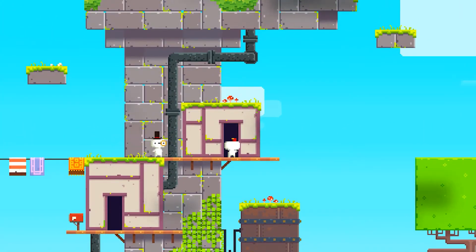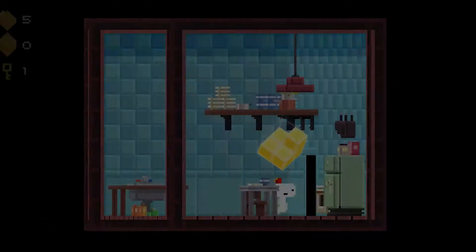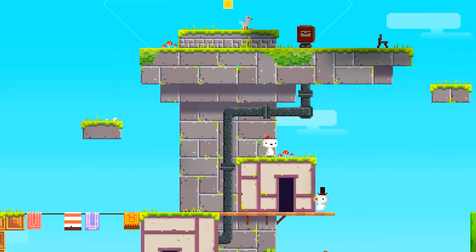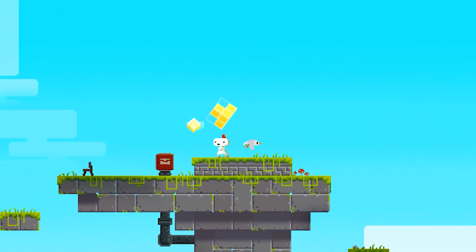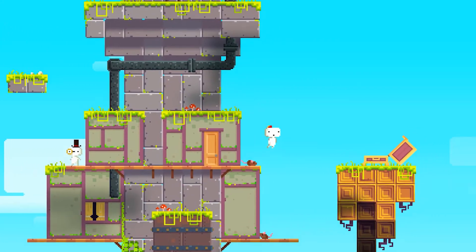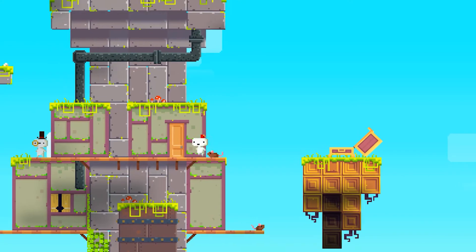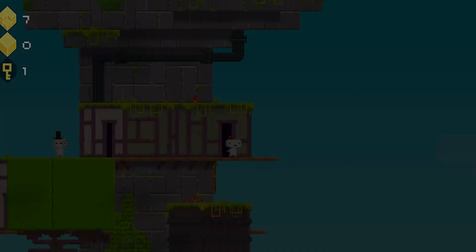That dude with the monocle is real fancy — a little too fancy for my taste. I need three more to go. You can climb up grass, and I thought pipes, but that pipe is being a real butt head. There's a better way to climb this — spin, please. Thank you, easy peasy. Two more. If you die, you just go back to the normal spot — actually let's try that out, let's just jump off. Right there, nice. All right, that was an easy one — it's a freebie. One more to go.